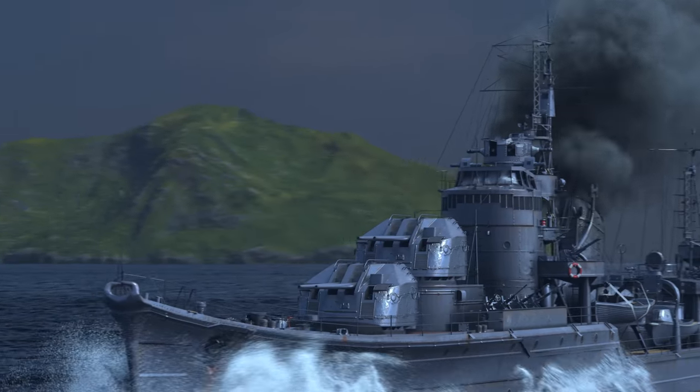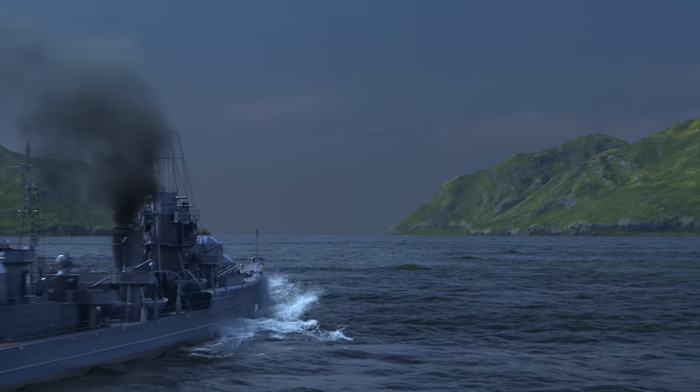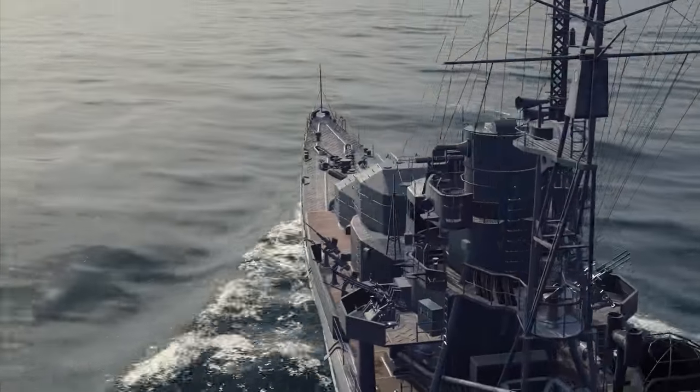Akizuki, the pride and joy of the Imperial Japanese Navy. When designing her, Japanese engineers used the most advanced technologies of the time. In our game, this ship can be found at Tier VIII of the new alternative Japanese destroyer branch.